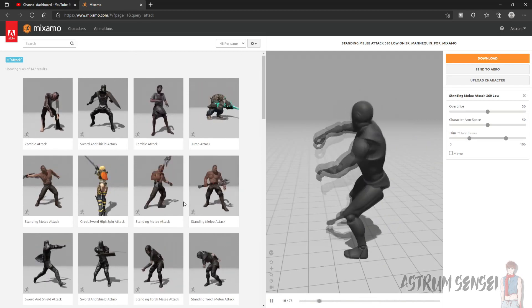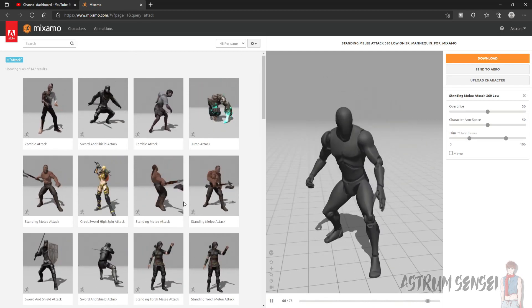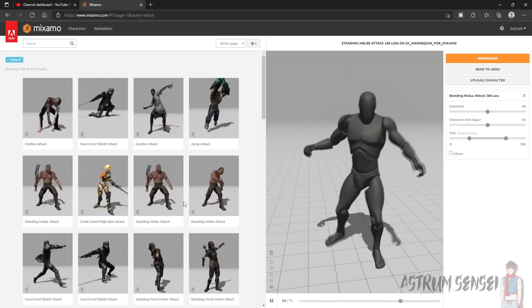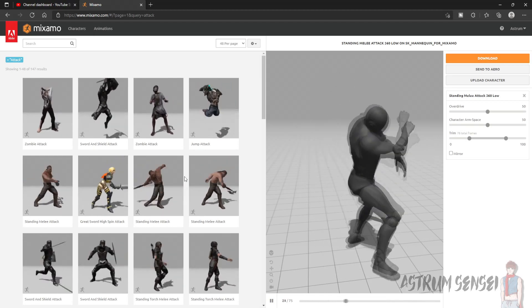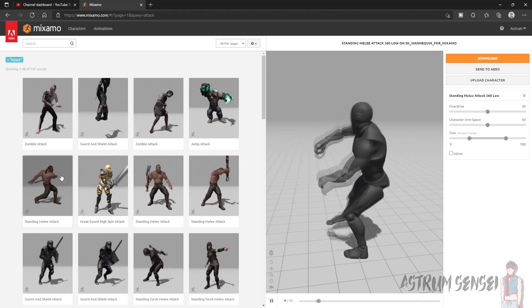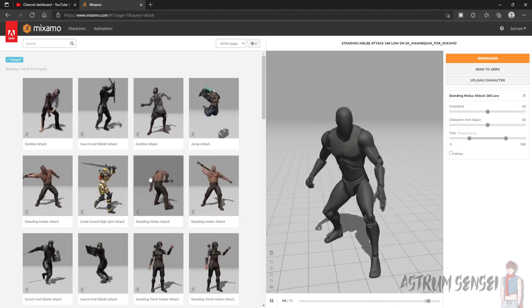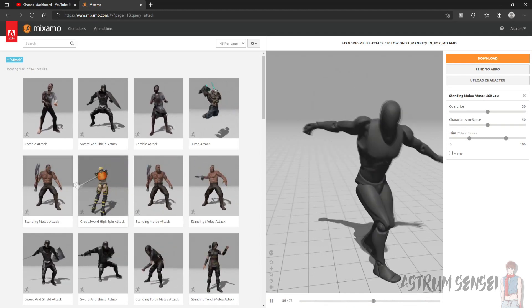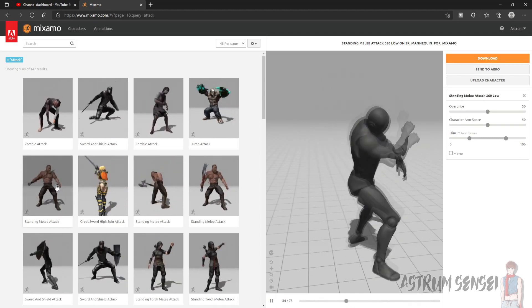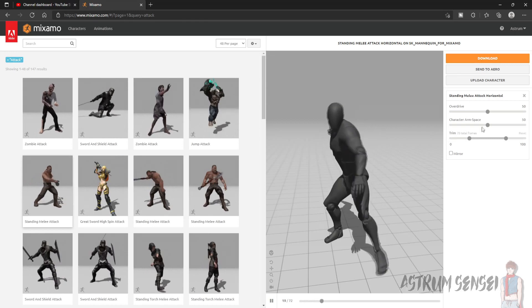We're going to download the animations and make them work as combos. This is going to be a little bit similar to the old series but also very different, because this setup is much better. We're going to do everything using the animation blueprint — we are going to start by downloading the animations.